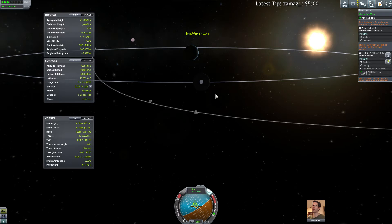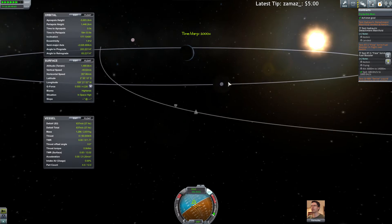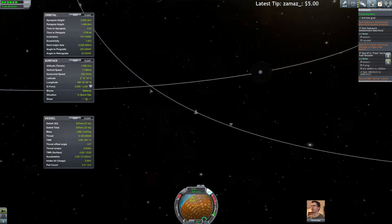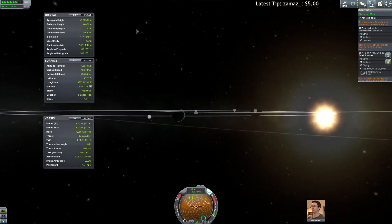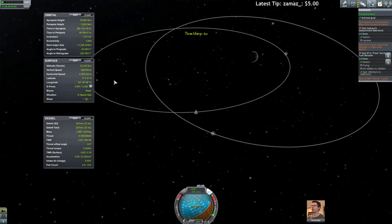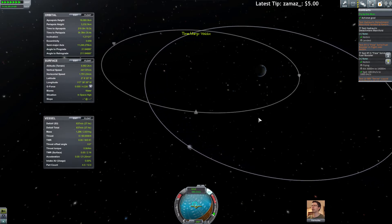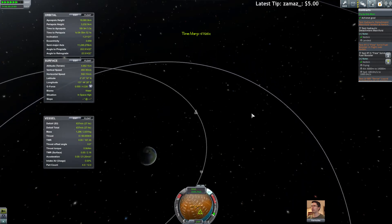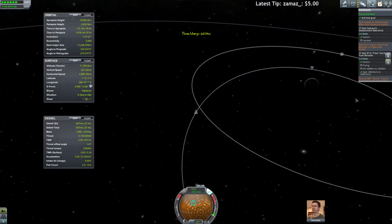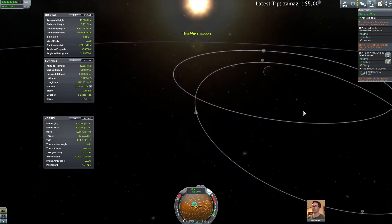Our periapsis is over Kerbin. I have to wait — we have to see if we have an impact on Kerbin. The moon threw our orbit a bit off; we have to get out of its sphere of influence. It kind of threw us this way. We have a too high periapsis — I will wait for apoapsis. Hopefully we will not get the moon in our way again. On the apoapsis I will burn to get the periapsis closer to Kerbin. The freaking troll moon can still catch us — hopefully it will not.